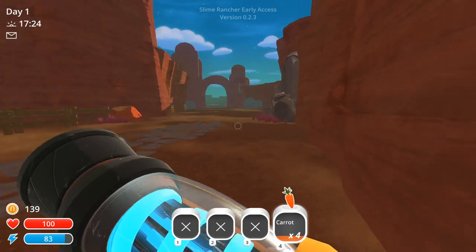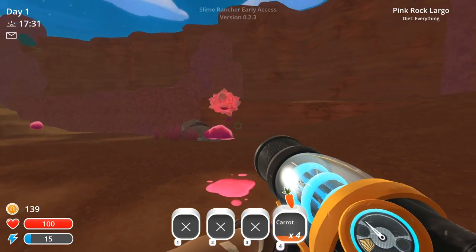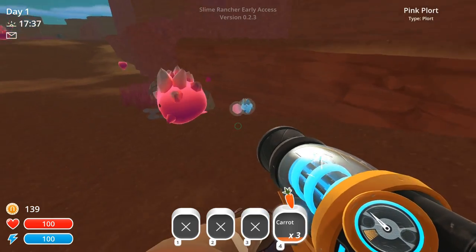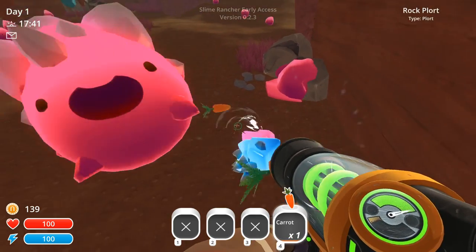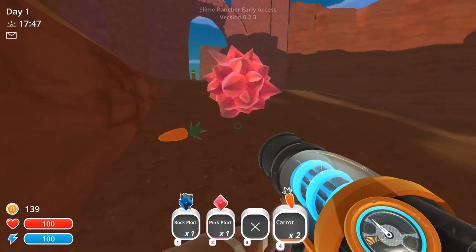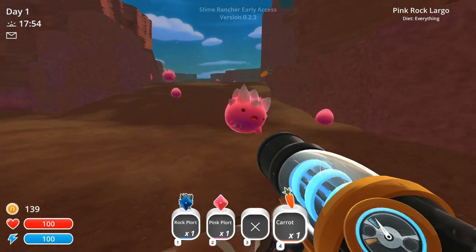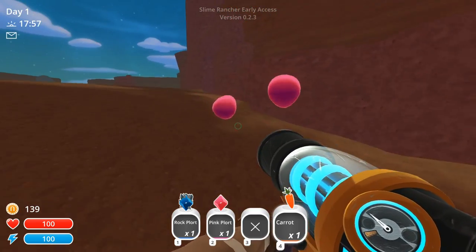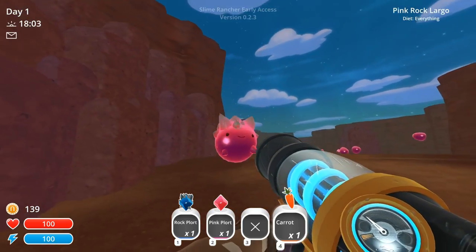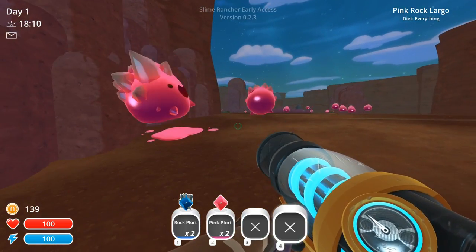Maybe let's go try feeding one of those big slimes — if they're still over there. I think these guys are like wild slimes. Come here buddy, what happens if I feed you? What do you drop? It gives both types of plorts! Here, you want another one? Eat this carrot. I need to figure out — right to pick it back up. Do you want it? Is he going off to eat that carrot? Where'd the carrot go? The other one wasn't hungry anymore. And that gives us a couple more plorts than we would get normally.